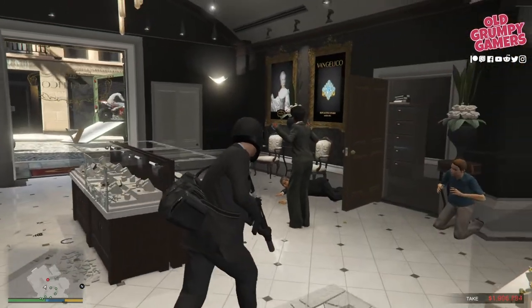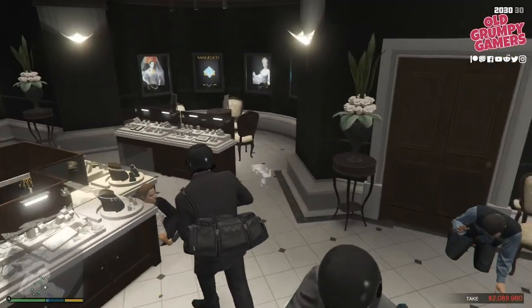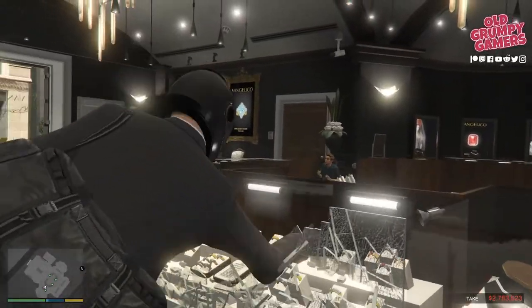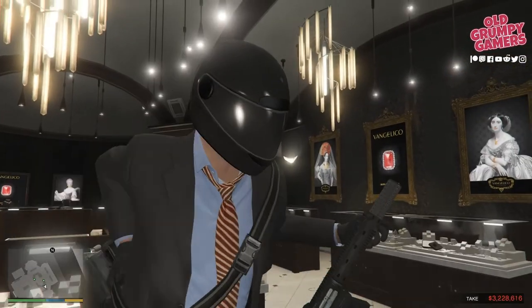You can see that employee there, so we just need to take a breath, point a gun at her head, and then we can get back into it. Hit the cabinet on the far side, then the one immediately behind you, spin around again and then spin around once more.